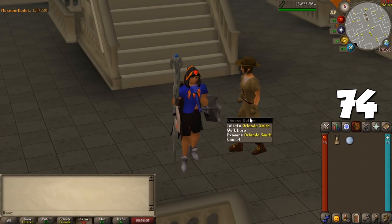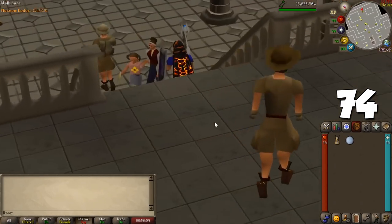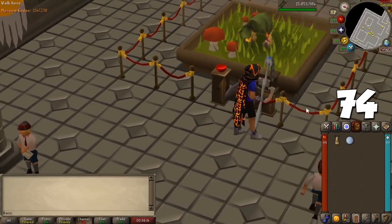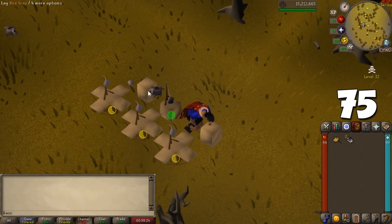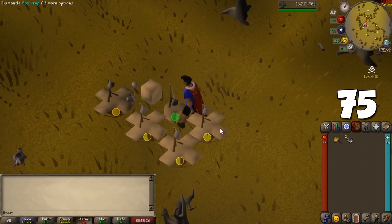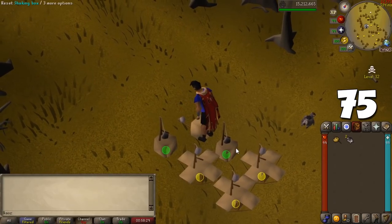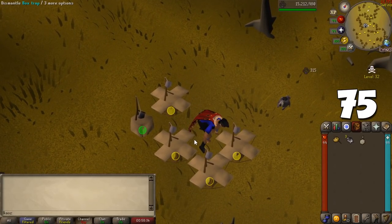Before you start training Hunter, do the Varrock Museum Basement Natural History Quiz to go from levels 1 to 9 in Hunter and Slayer — those initial levels can be an absolute pain and this avoids them entirely. When you train Hunter in the wilderness with creatures such as Black Salamanders and Black Chinchompas, you can place one more trap than you normally could depending on your level. At level 80 the maximum number of traps you can set is 6.